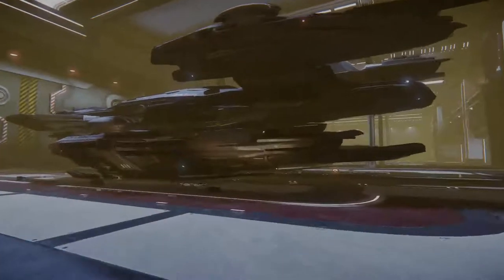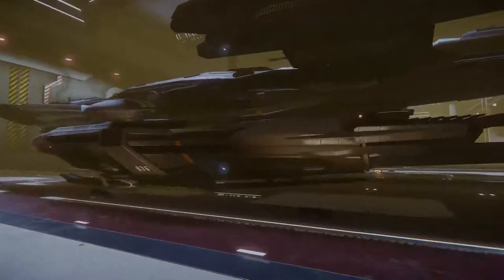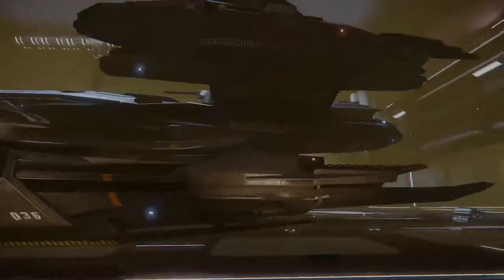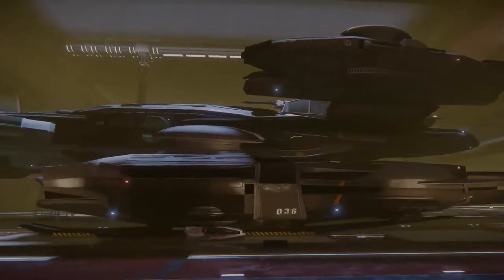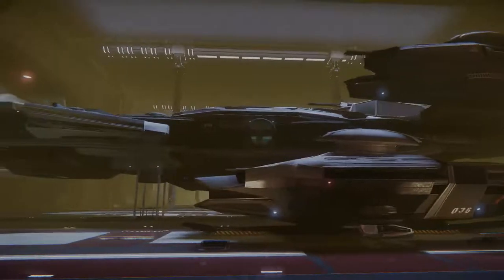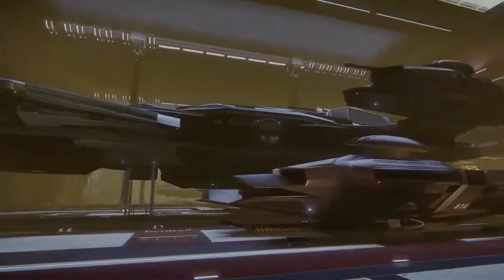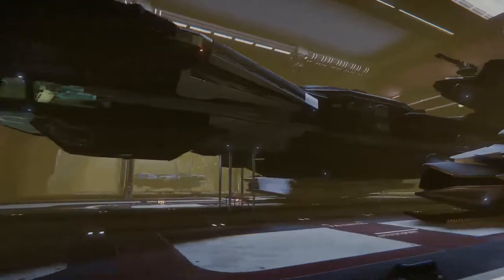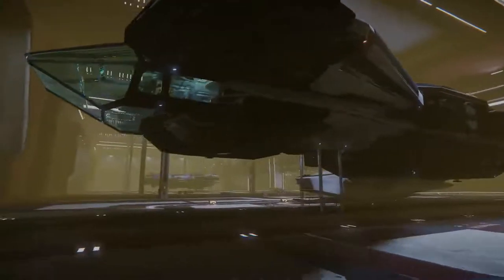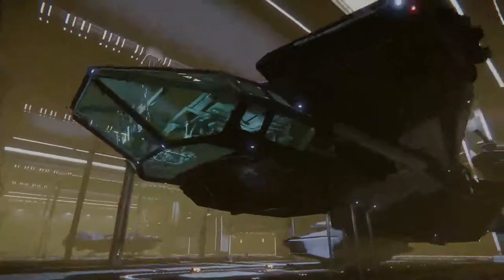Here we have it — this is the Constellation. Beautiful ship if you ask me. Right now it's in a semi-retracted slash deployed state because of the landing struts underneath the engines. And here we have the front bit, the cockpit of the Freelancer — the flight deck.